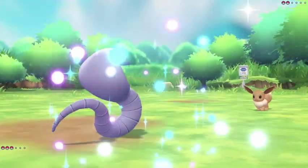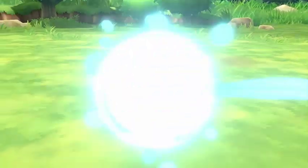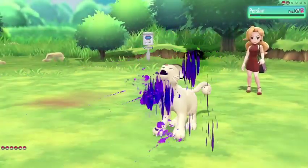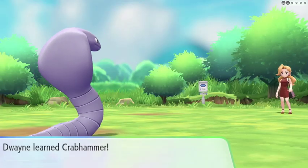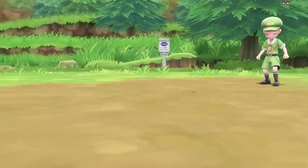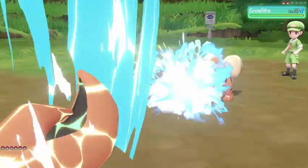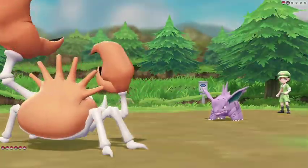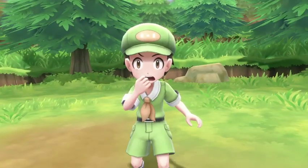Next up we face an Eevee with Colin — Poison Jab again takes out the Eevee in one hit. Then up against a Persian, Poison Jab will take him down too. Dwayne went to level 31 which meant he learned Crab Hammer — that's going to be a great attack for us, so let's give it a try. Up against a Growlithe with super effective attacks, that was an easy one. Then a Nidorino — another Crab Hammer straight out. Brilliant, brilliant attack to have.